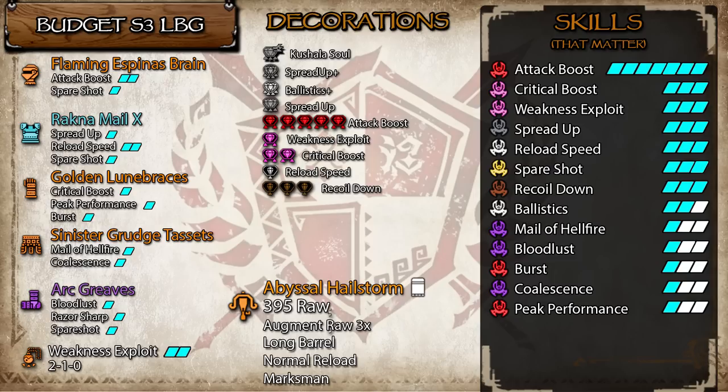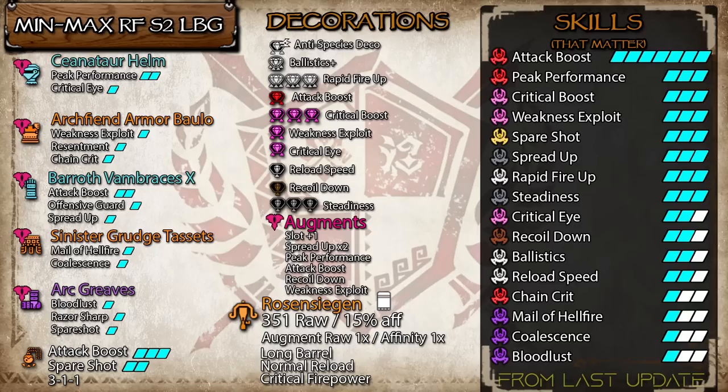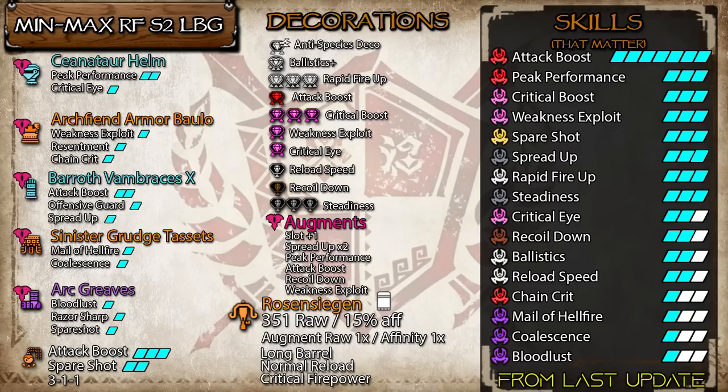The Spread Light Bowgun is the only bowgun we won't be using Critical Firepower on for these raw ammos, but even then, if you know what you're doing, you can run Critical Firepower and just hug the monster's legs. Adrenaline, Sneak Attack, and Critical Firepower builds are all super niche, so I won't really be including them here. Rapid Fire Spread 2s is again not something I'd recommend for a budget setup — not only is it worse than Spread 3s in general, it's actually harder to fit in the Rapid Fire Decos. Here's kind of a min-maxed Rapid Fire Spread 2 setup if you need ideas, but again, I really wouldn't recommend it.